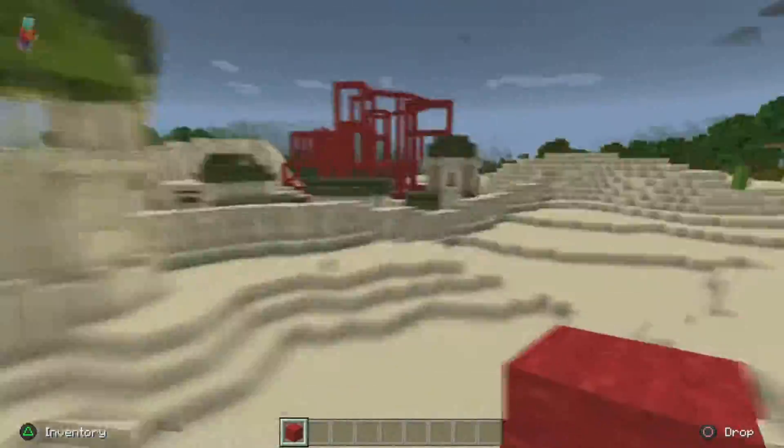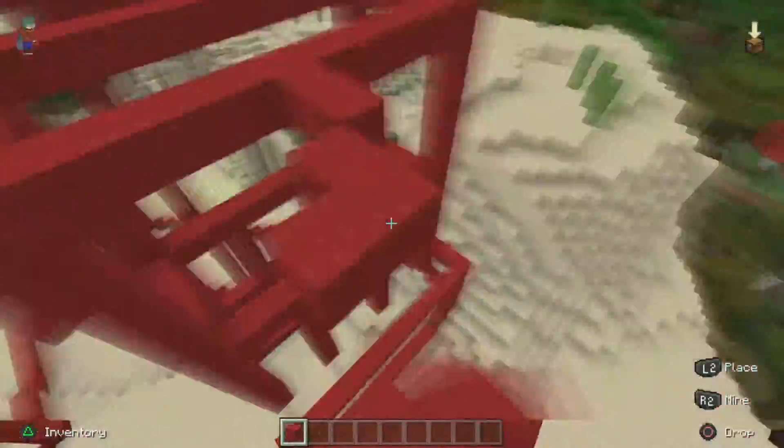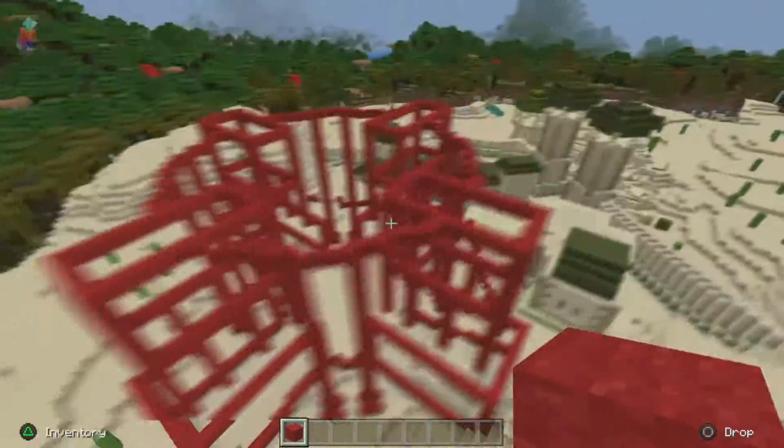This is unrelated to the tutorial, but I think the Steampunk Village videos I did made me really good at circles. I did this circle on my second try and it looks great. But that's another thing with castles — you don't want a castle to just be a square. You want to mix up the shapes: some parts with domed roofs, some with pointed roofs, some with sloped roofs.